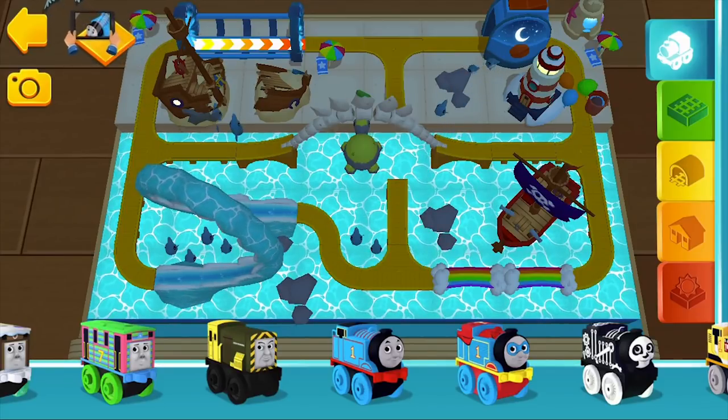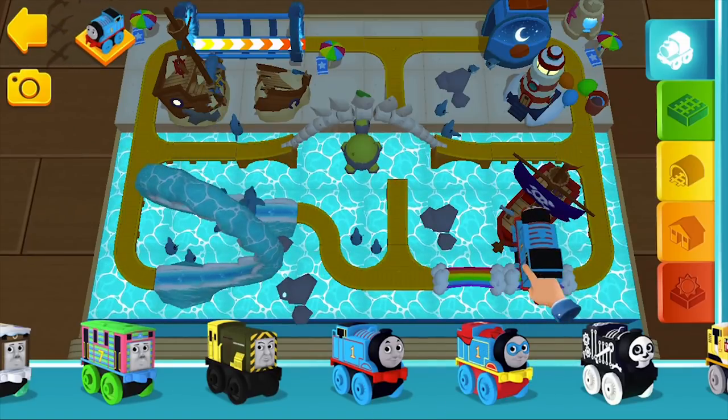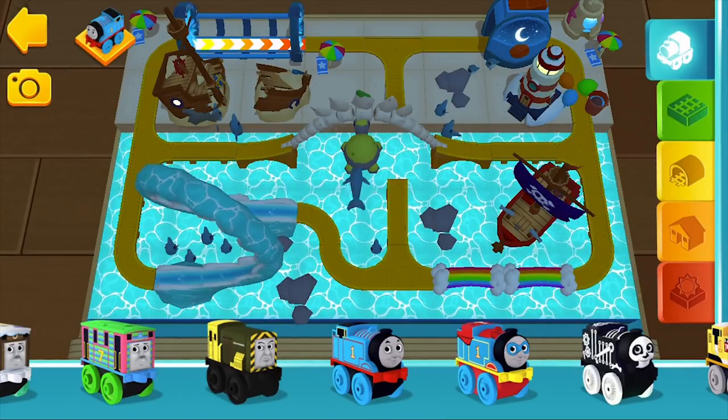You can swipe the shelf side to side to see all the exciting blocks you can use. Just drag a block over the grid with your finger and let it go.